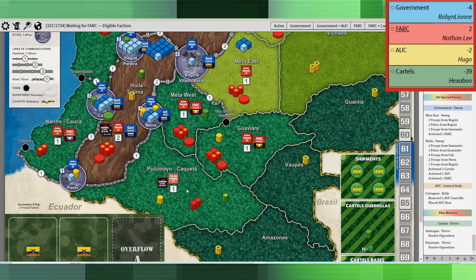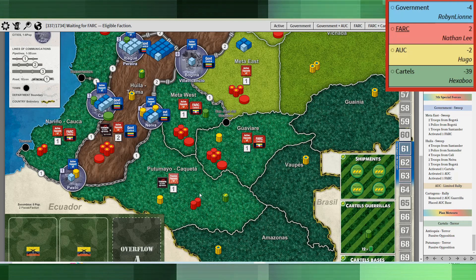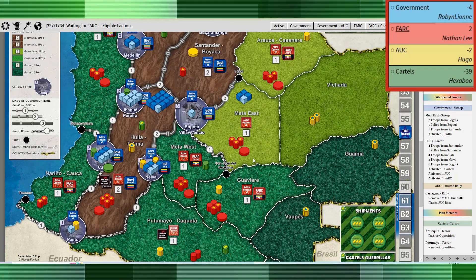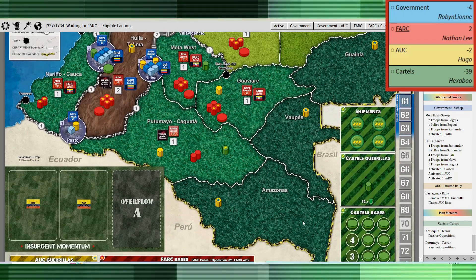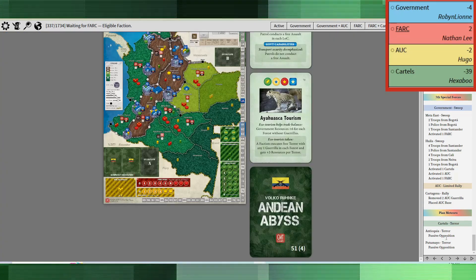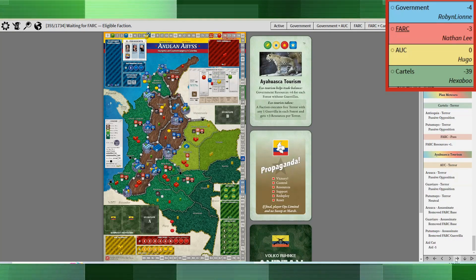It seems like the cartels are doing all the heavy lifting in this particular situation. The government and the AUC are kind of just minding their own business to some degree, although the government did sweep in a couple of places. The cartels are doing all that they can to keep the game going, and good on them — even with limited resources, they were able to do that.